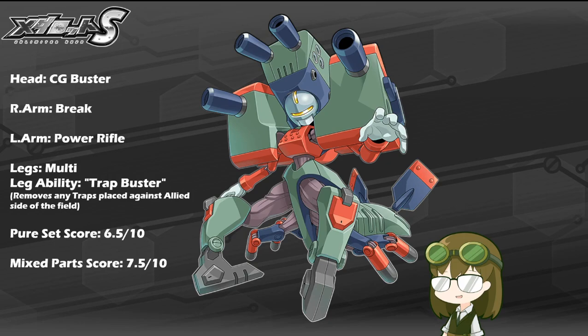The leg ability is Trap Buster, which removes any traps placed on the Allied side of the field. Much like the earlier two prototypes, Shisaku-1 and 2, the kit between all three and even the final product of Death Providence is more or less identical across the board, minus Shisaku-1 and 2 being tank-legged, and Shisaku-3 and Death Providence being multi-legged. Shisaku-3 is where the multi-legged design was first conceptualized and finalized.